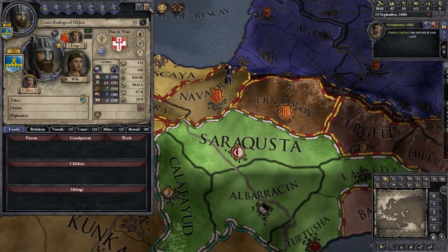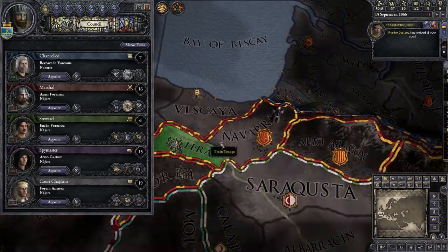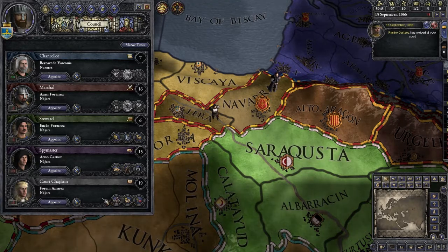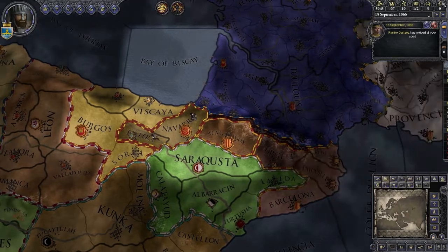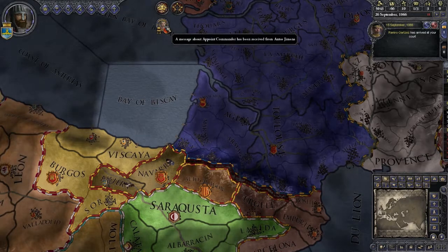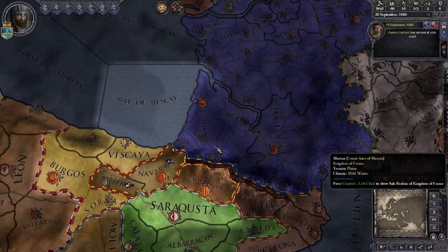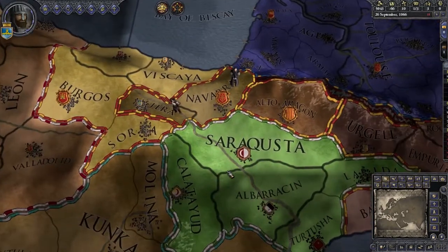We're going to just accelerate the game a bit more. A message: To the Magnificent Count Rodrigo — your wisdom and mercy — we've decided to offer you the position of Commander. Do you accept? Sure, why not — I'll accept the position of Commander. I am now the Commander of the armies of Navarra. And at the same time, I'm also plotting to take the kingdom of Navarra from Antso.